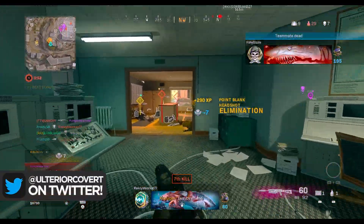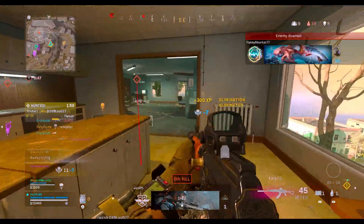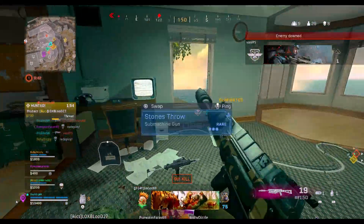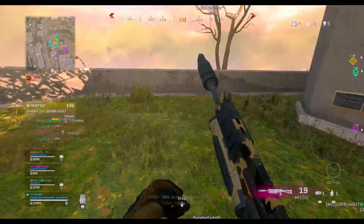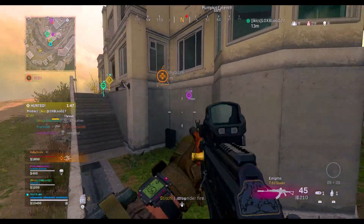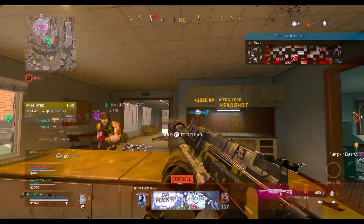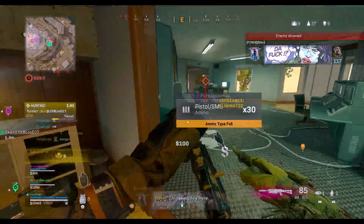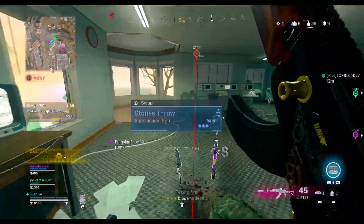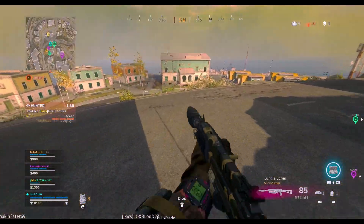If you want to just outright copy the filters that I personally use, you can just do this next step in the main menu of the game, but I definitely recommend actually solo filling into a game of Plunder or something so you can actually see what these effects look like in-game. Not all of us use the same monitor and the same setup, so this can make a difference when it comes to setting these filters up. Maybe just use my filters as a starting point and then tinker around with them when you're out in the open, but also when you're inside of a building within a game of Warzone so you can get those settings just right for your setup.